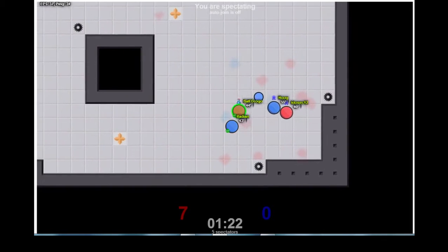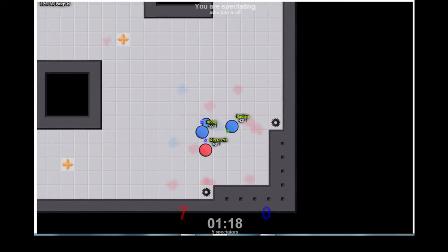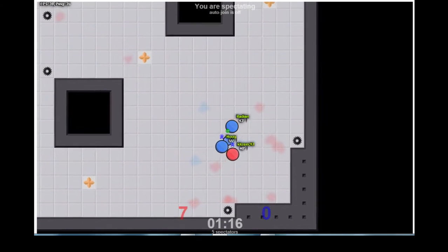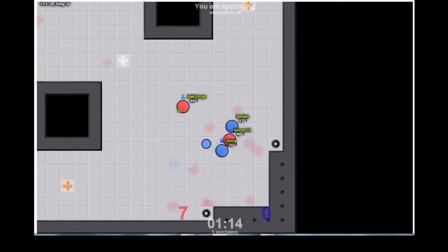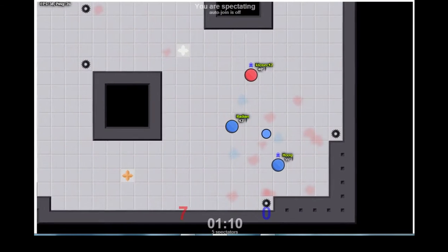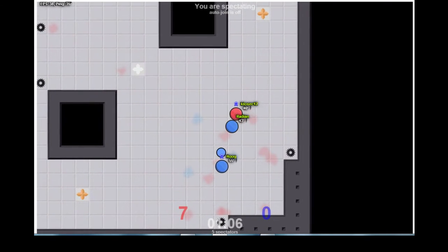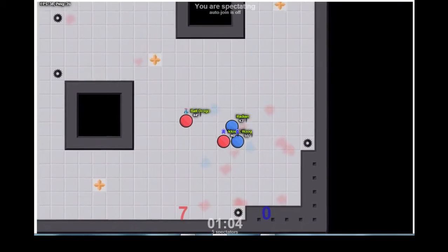Buljogger coming back with the Tag Pro to get another try and take him out, but just misses and throws himself into the spike. Klosek's now circling like a vulture to try and take out the flag and Radeon and Hoog. Buljogger almost gets a good opportunity but is just sandwiched by Radeon and Hoog, who have now got themselves back into position and are finally doing some decent defense.